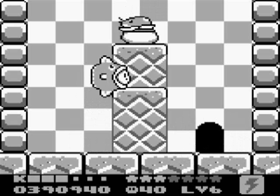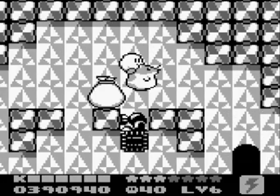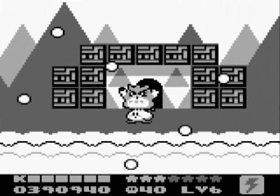So there we go, we have Spark and Rick, which is what we need, so let's continue. Watch out for that Waddle Dee. Now we can break open this bag and get Koo. Hooray! So now we have the first part. Now we have to go get the second part, which is over this way. You'll find a door, and here we'll find the Cutter mini-boss.